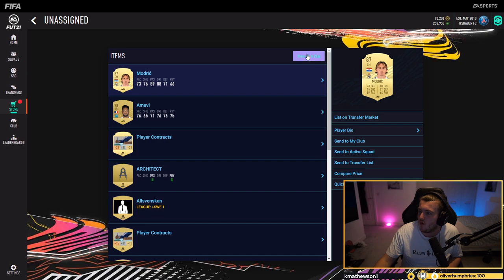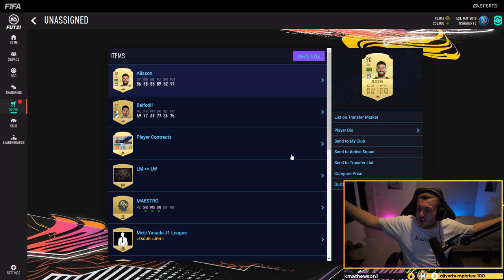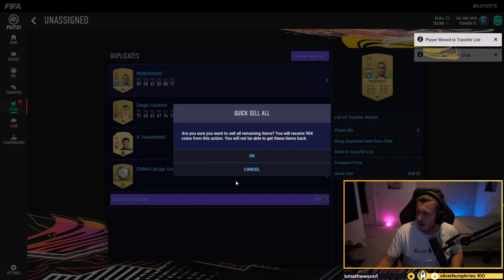We got Modric — 87 rated, third walkout of FIFA 21, baby! Let's go. Back-to-back walkouts — 90 rated Alisson straight after. What? Oh my word. We've got back-to-back walkouts.